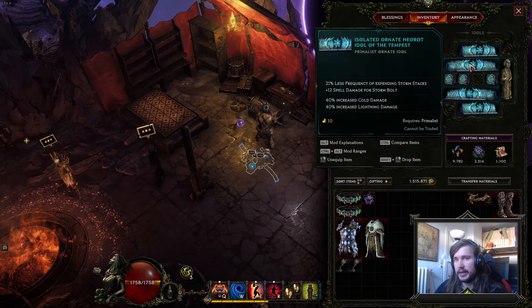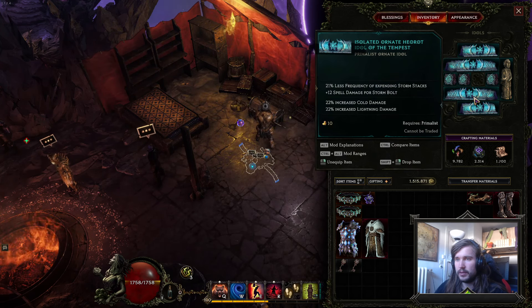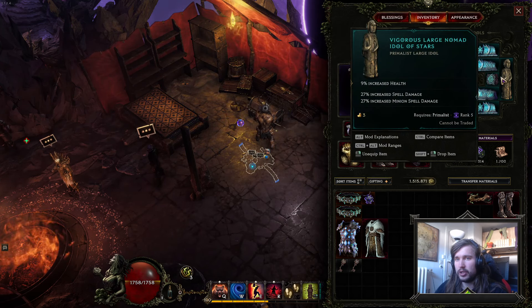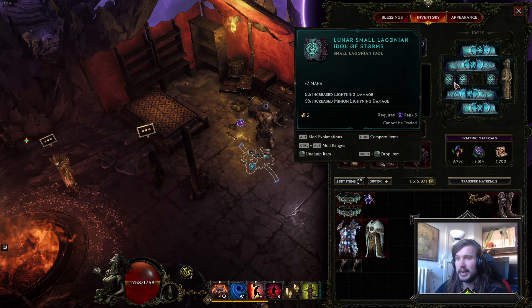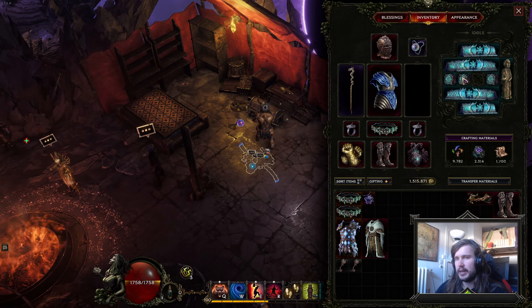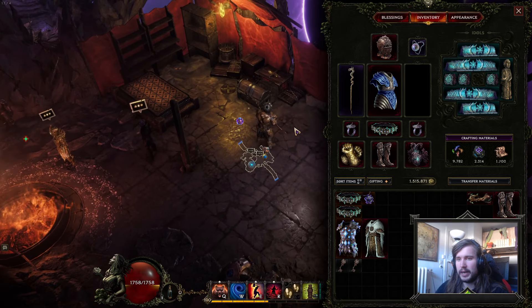For Idols, we just want Spell Damage for Storm Bolt, then Damage Increase, some Damage and Health, Health, Armor, Health, Mana, and Lightning Damage. You could go with Mana and Lightning Damage on all of these for the highest damage. They have such a small impact — just find what you can.